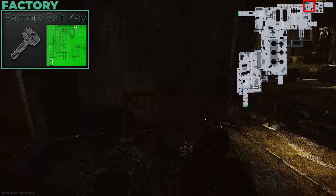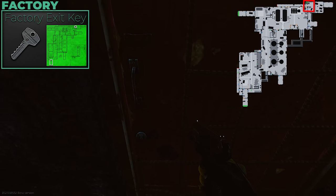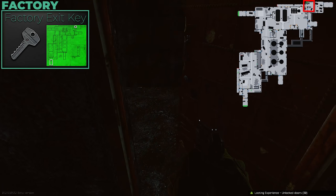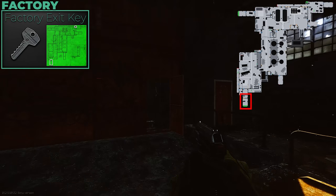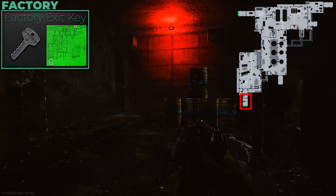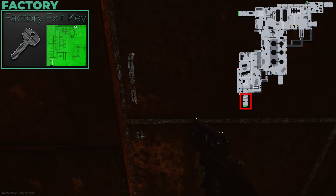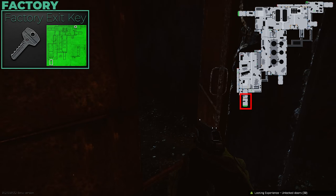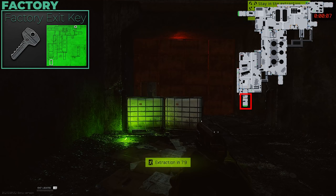Last map is Factory. I would not go into Factory raid without a factory key — it gives you two more extracts, which is crucial if someone is camping the main extract. Sometimes you waste grenades trying to clear a camper; having the other side of the map as an option is a huge relief. These keys are generally cheap — 55,000 to 60,000 rubles — and you might already have one from Customs, so definitely pick one up and take it into Factory.